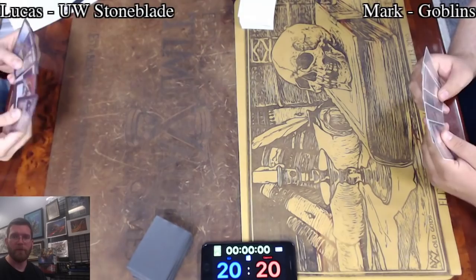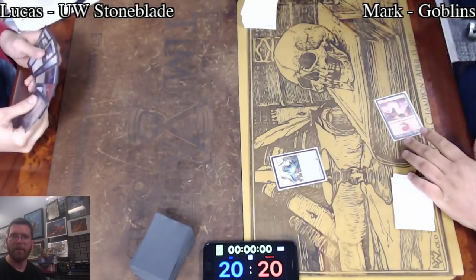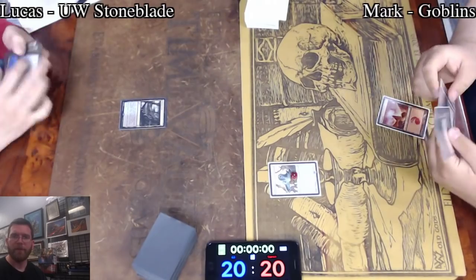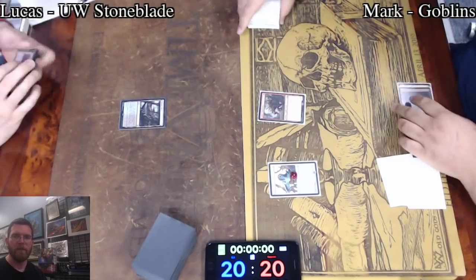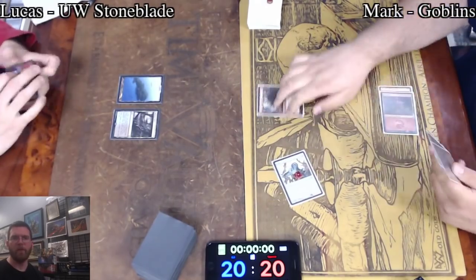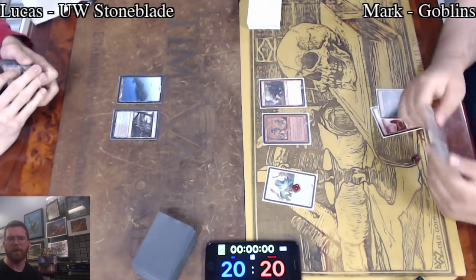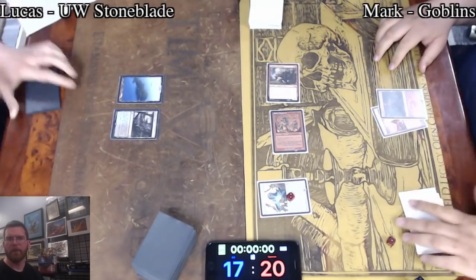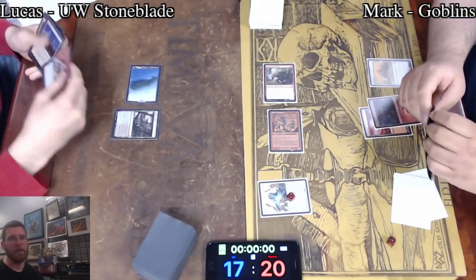Goblins has picked up some new cards from Modern Horizons, so we'll see how those get implemented. But for now we've got Aether Vial leading out in kind of a traditional Goblins start. Lucas on Polluted Delta not really giving much information as far as what could be coming from the other side of the table — Polluted Delta, one of the most played cards in the format. Island. Now Skirk Prospector joins Goblin Cratermaker for a utility creature beatdown. Wasteland adding into the mix, Aether Vial continuing to tick up.